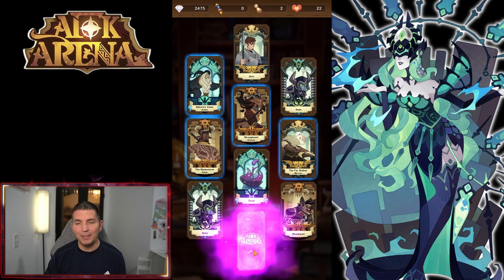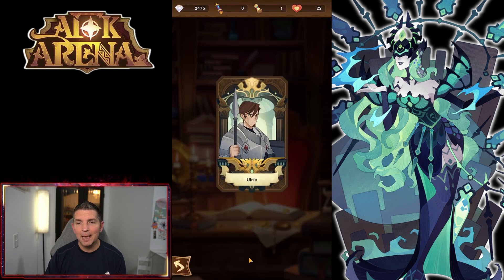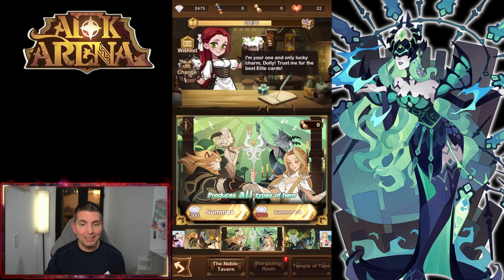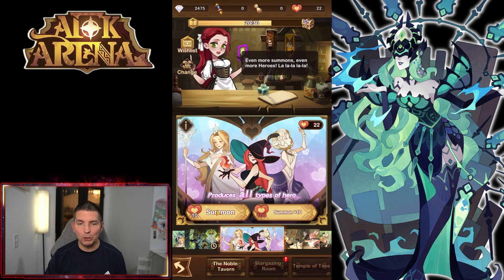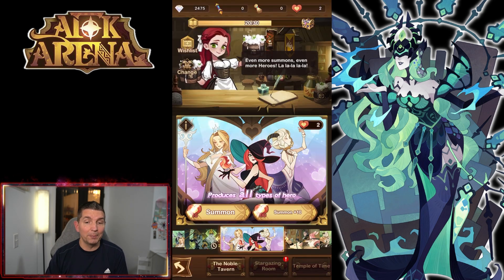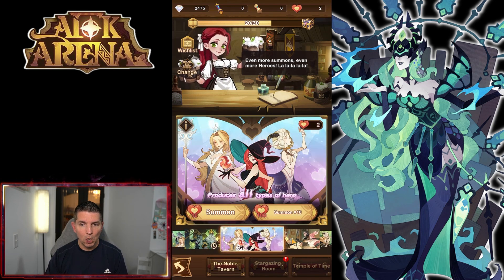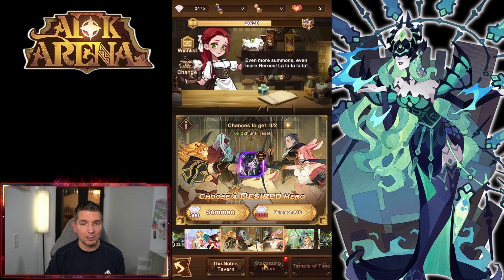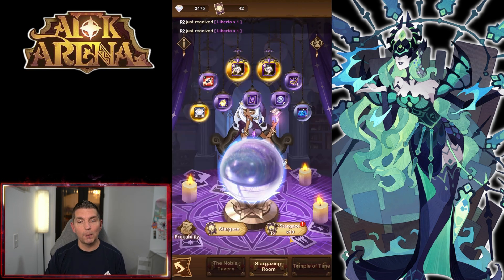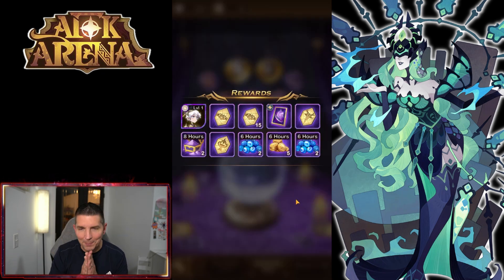Let's get into the summons — fingers crossed. We're using all the summons we can and there is an elite — it is a copy of Trichea, pretty happy with that. I believe we already have one star on Trichea. As we continue building these heroes out, it just requires additional copies and gets more expensive. Most heroes we've gotten to the point where we need red chests, many are at plus 10 and plus 20 signature items.